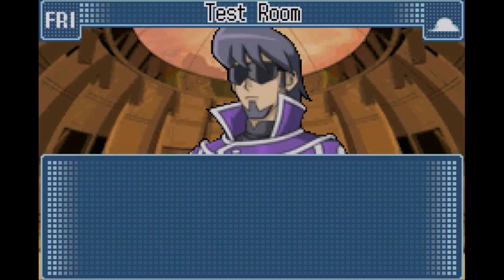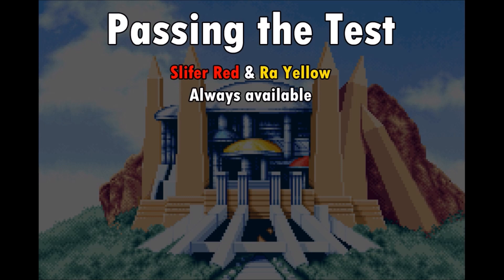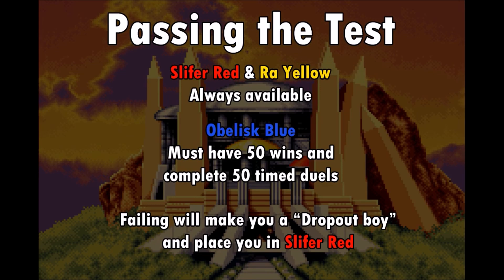The exams really serve as a way to transition between dorms and update your rank. Passing the test allows you to get into Slifer Red and Ra Yellow at whatever time you want without any restrictions. However, in order to make it into Obelisk Blue, you must first have 50 wins and complete 50 timed duels upon passing the test. Finally, failing the test will give you the rank Dropout Boy and automatically put you in Slifer Red.